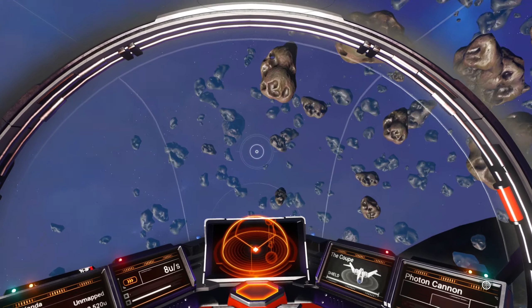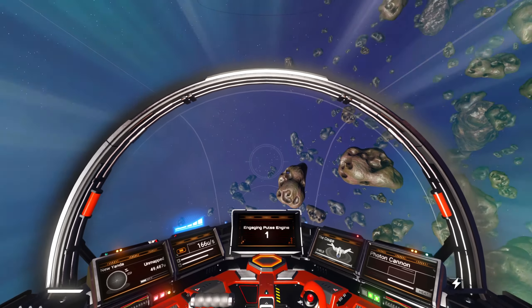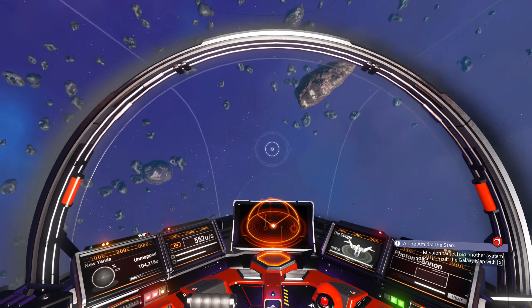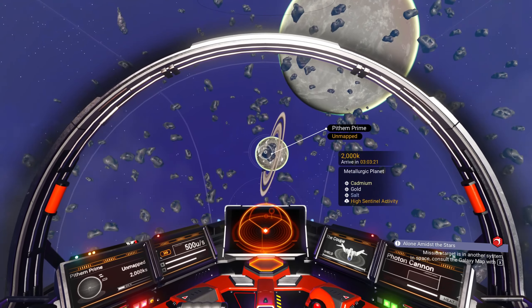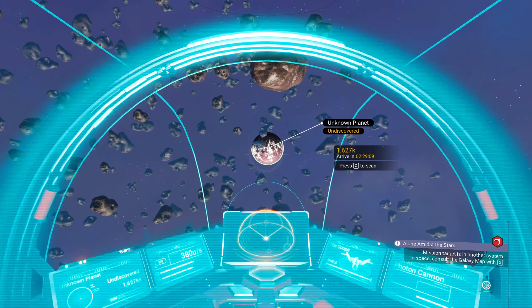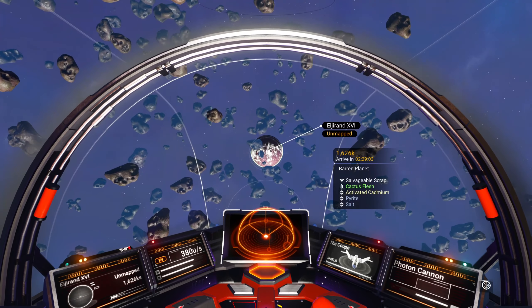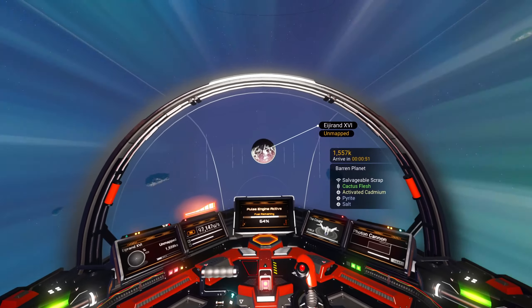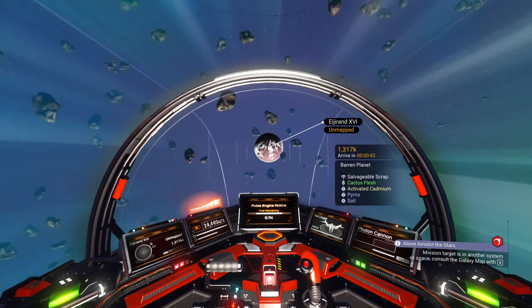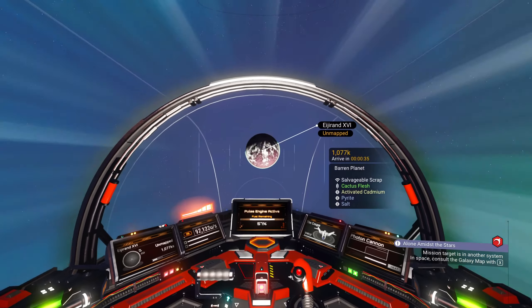There's only one planet I can't scan - it appears to be right behind this planet. We'll just go out this way a little bit. There it is - a barren planet. Salvageable scrap, activated cadmium - well that's unfortunate. However, as long as it's not too loud it looks like it's going to have storms, but I'd like to do the salvageable scrap. The storms are so darn loud right now - basically you get the wind sound but it's completely clipped at maximum, so the needle just goes all the way up to 11 and that's all you hear.